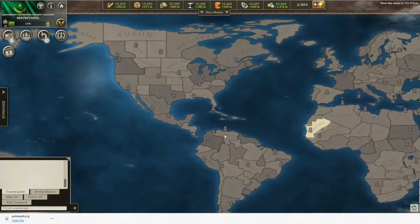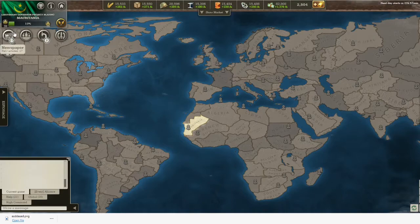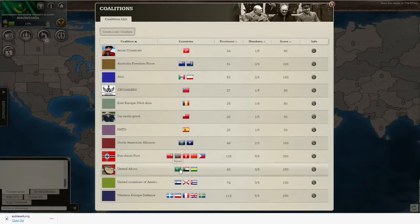Okay, this is the map. Basically we'd have to get a lot of places to win, so it's pretty much not possible to take two continents by yourself and win the game, so we're going to need to join a coalition.